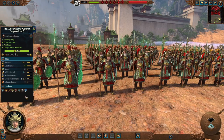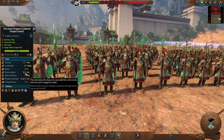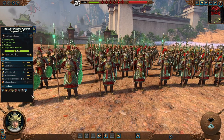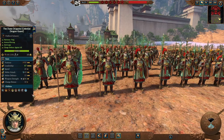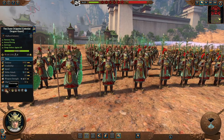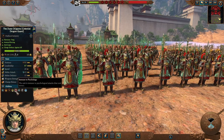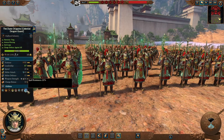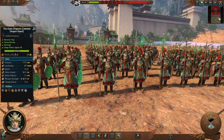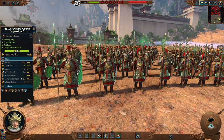The Dune Dragons Regiment of Renown — the Celestial Dragon Guard ROR — are still armor-piercing anti-large but now have magical attacks, making them very good against ethereal units and anything with physical resistance such as demons. Still the shield, still high armor — very good holding infantry. Much better melee attack with XP. They also have the encourage ability to increase nearby allies' leadership, immunity to psychology, and good spell resistance — a much tougher tanky unit, really good against ethereal opponents.